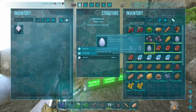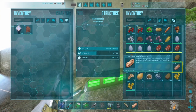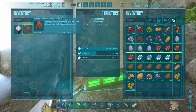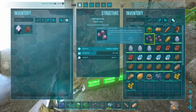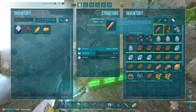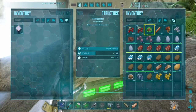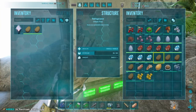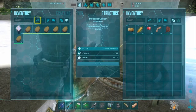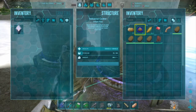Next is regular kibble. For regular kibble, you will need cooked meat jerky. If you don't know how to make it, you pretty much get cooked meat and put it in a preserving bin with spark powder and oil, and over a few hours it turns to cooked meat jerky. For one piece of regular kibble, you need one cooked meat jerky, two long grass, two savaroo, fibre, and water. For the egg I'm using an anki egg, because ankis are going to be one of your first farming creatures for getting metal.